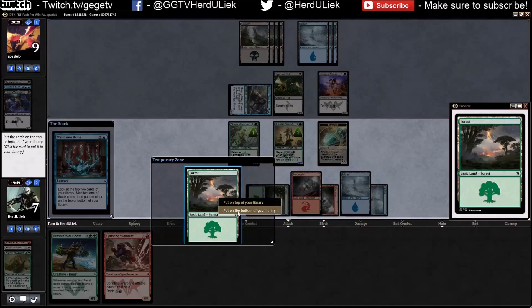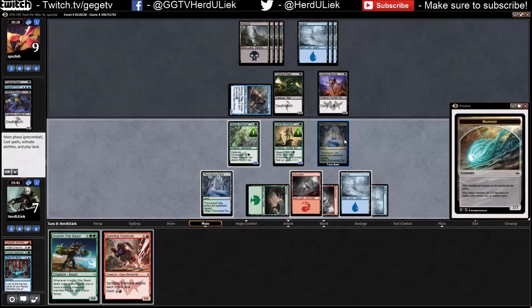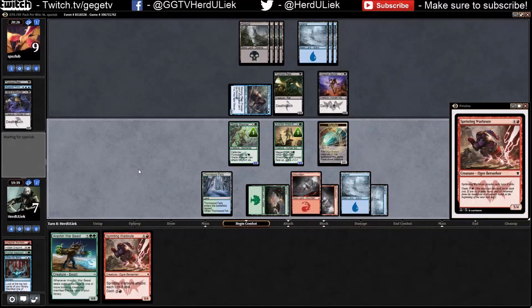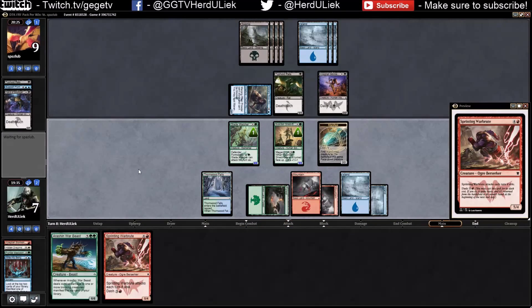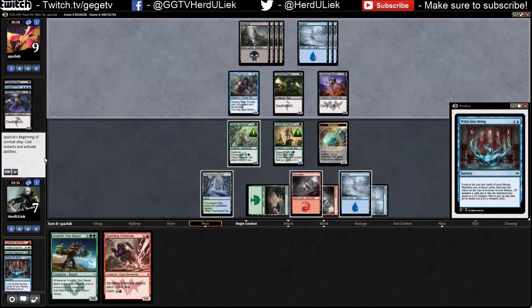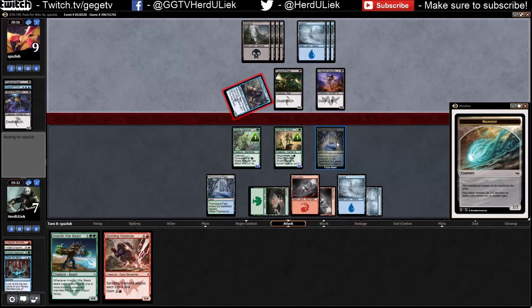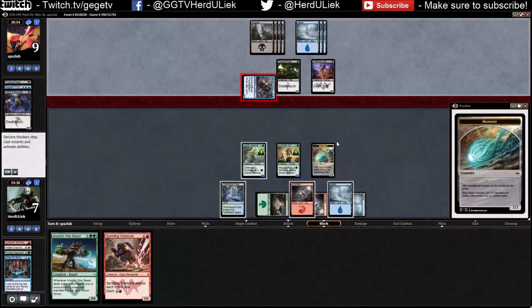I kind of need some pocket tricks. Going to do that for now — that can at least kill one of their deathtouch creatures. I kind of need some more board presence right now, so that's why I put the land card on the bottom of the library. Sure, two damage.